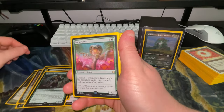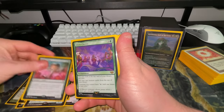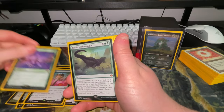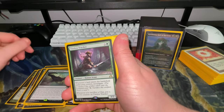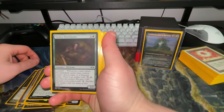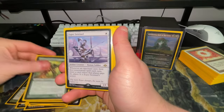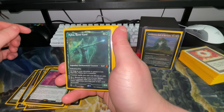Lotus Cobra lets you add one mana of any color whenever a land enters the battlefield. Elven Chorus lets you look at the top card and cast creature cards from the top, with creatures tapping for mana of any color. Tireless Tracker lets you investigate whenever a land enters. Tireless Provisioner creates a Food or Treasure token whenever a land enters under your control.